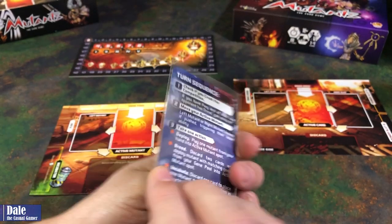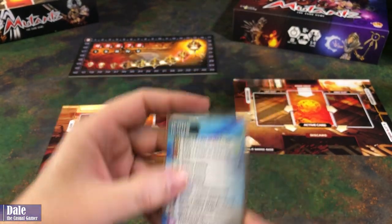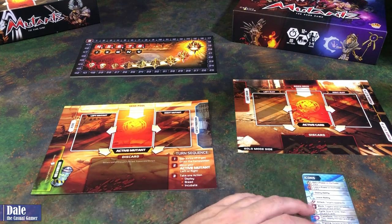On the back of our turn sequence guide, we have some iconography, and all of that will make sense once we get into gameplay.